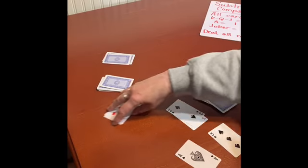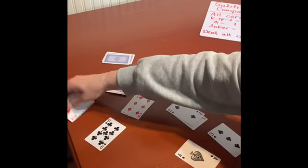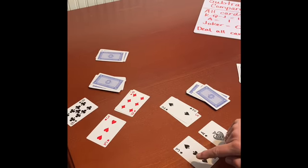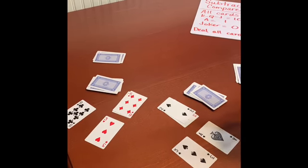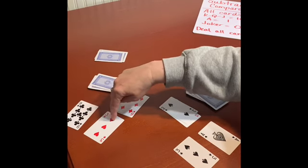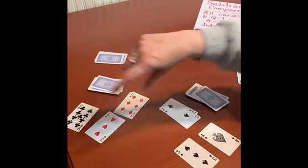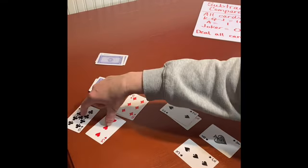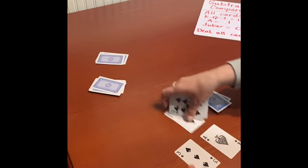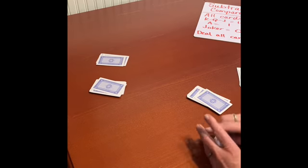I got an Ace and a 3. And Susie got a 3 and a 9. Remember, Ace equals 1. So 3 minus 1 is 2. And Susie has 9 minus 3, and that equals 6. Since her answer is 6 and my answer is 2, her answer is larger. So she gets all the cards from that hand and puts them in her pile.